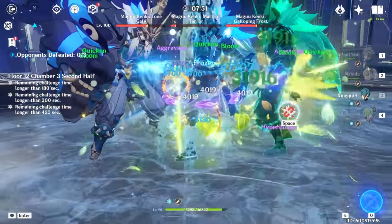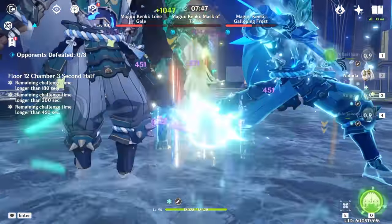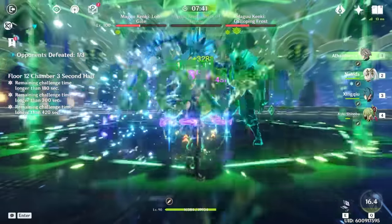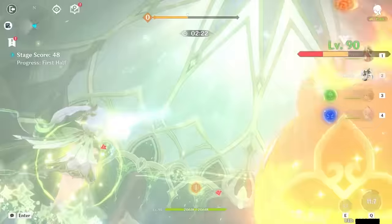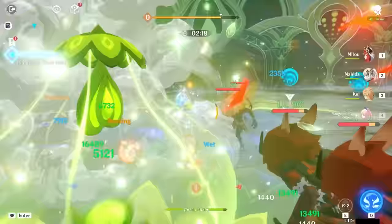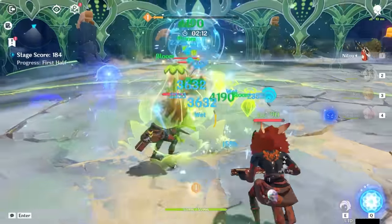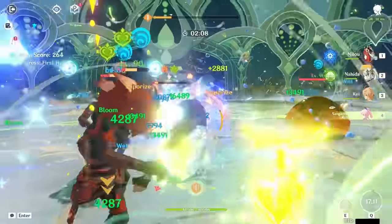This means if Nahida does not have the highest EM — but let's say Kuki Shinobu does — then the scaling will be based on Shinobu, not Nahida. The max buff is 250, and this can apply to Nahida herself if she's on the field, which is another reason why she can be a strong driver. The biggest weakness for Nahida is that she's forced to be on-field to mark enemies with her skill in order to apply Dendro, which becomes a hassle against multiple wave battles where, after a group of enemies are wiped out, you'll need to switch back to Nahida.